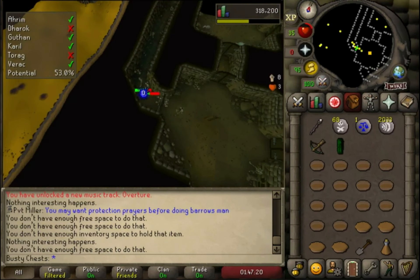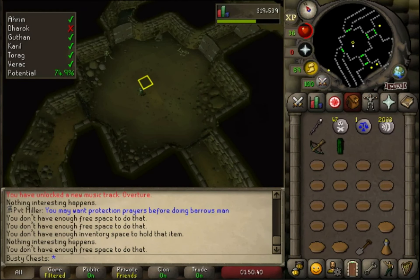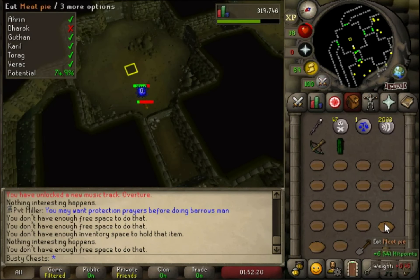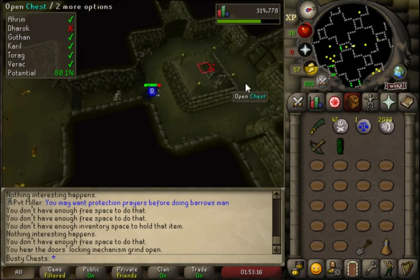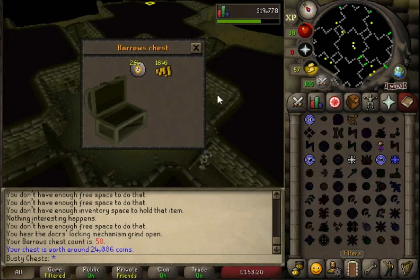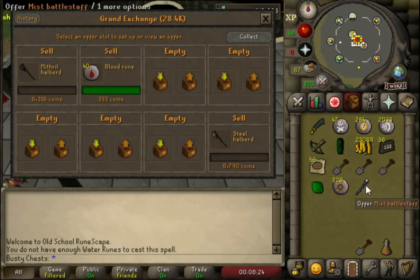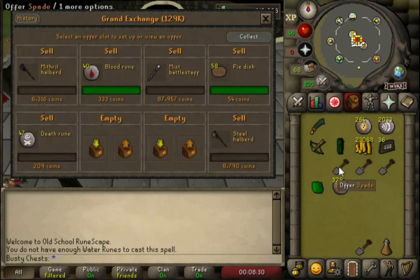We're getting so close to affording a lot of expensive things — like a full set of rune is probably 160k, though I can't wear the plate body so I'd be wearing a rune chain, so maybe not quite that. Rune chain is about 30k. It'd still be over 150k I think for rune — considering rune boots, full helm, kite, skirt or plate legs plus the chain, it's going to be quite expensive.